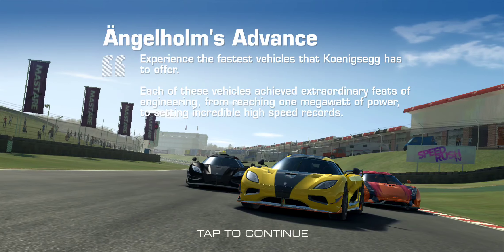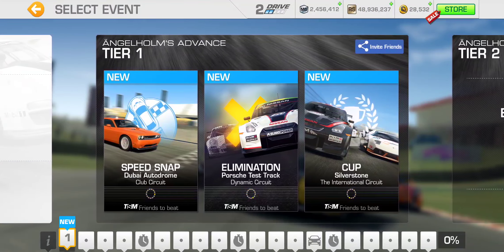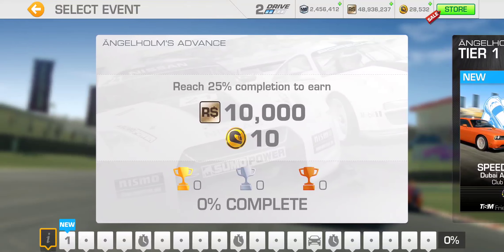Each of these vehicles achieved extraordinary feats of engineering, from reaching 1 megawatt of power to setting incredible high-speed records. So 10 gold for first 25% completion, 50% completion adds another 16 gold, 75% adds another 22 gold, and final 100% completion gives the remaining 33, totaling 81 gold for the series.